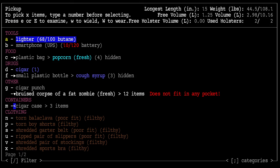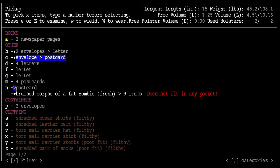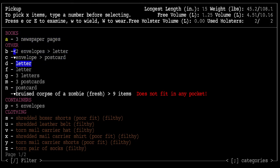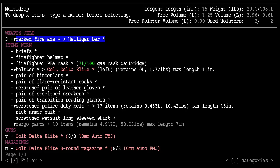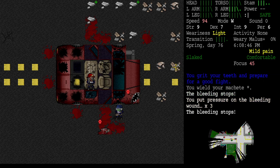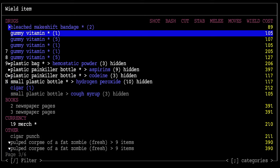I basically ran out of time to execute my plan. We'll take the cough syrup and the popcorn. I don't know what's in the cigar case — we'll just grab it. This guy was a letter carrier, nothing really on him. And that guy was also a letter carrier. I've got bleeding in three different areas. Grabbed the wrong weapon — somebody had a machete. That was my machete — I'm an idiot.